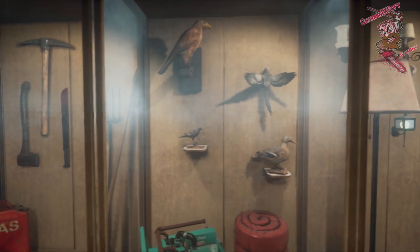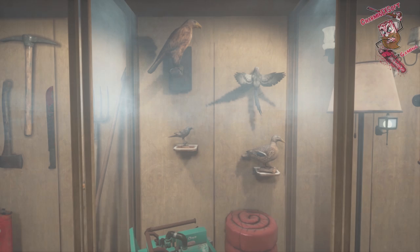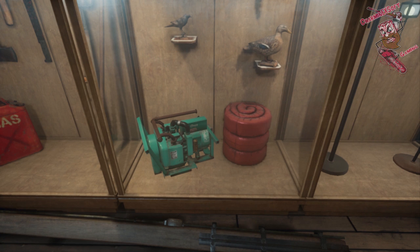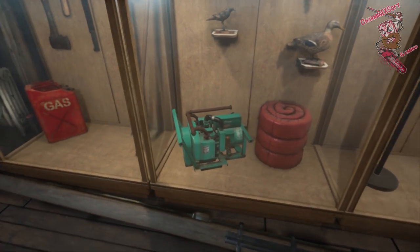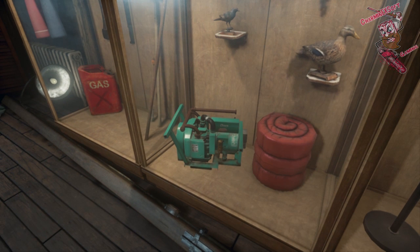The birds would be from Friday the 13th Part 2. There is a lot of taxidermy birds in the scene where the counselors are partying — Friday the 13th Part 2 is where you'll find the bird taxidermy. On the bottom here we have a red sleeping bag and a mini type of generator. The generator is throwing me for a huge loop — I cannot figure out where that's from, and the sleeping bag as well. I'm not too familiar with a red sleeping bag reference.